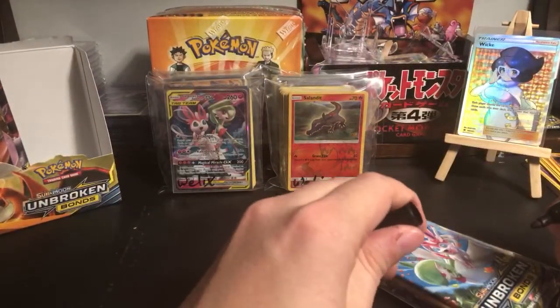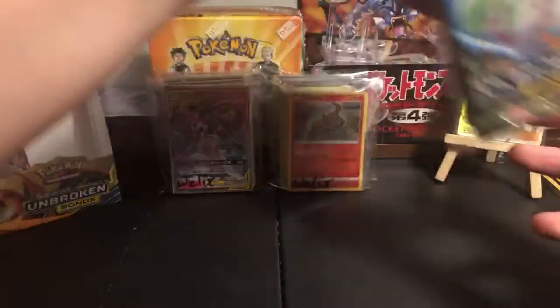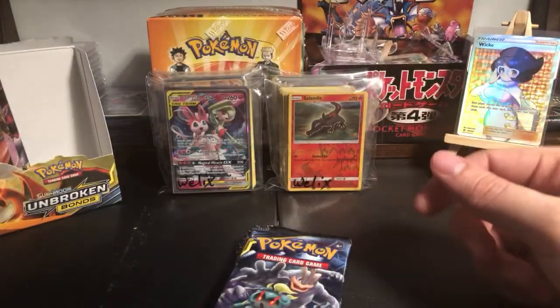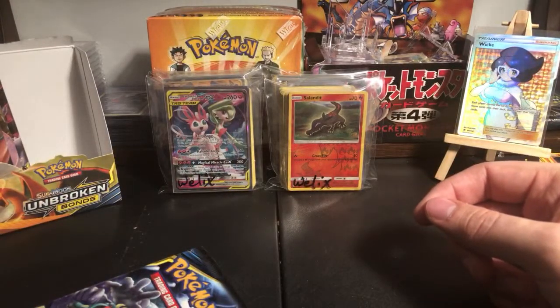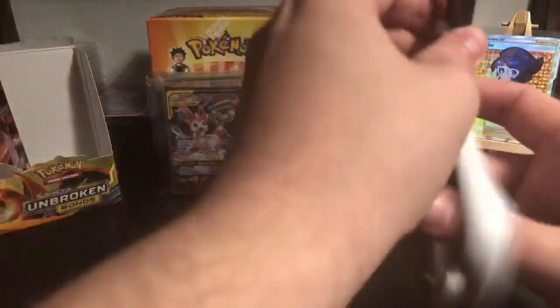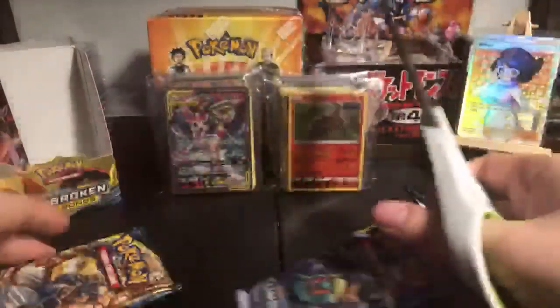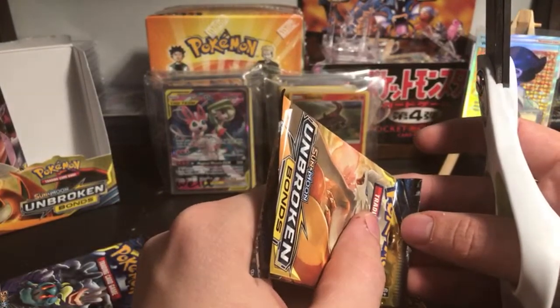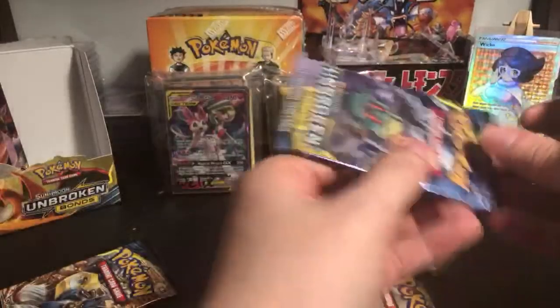First-time buyer discount, Unbroken Bonds - hell yeah! One, two, three, four, five - this is for Zork Zork 69. Aria says 'please shred Scizor.' Zork Zork, in order to get me your shipping address you'll need to use the Discord link in the description of the live stream. We'll do these all in the order they were paid in.